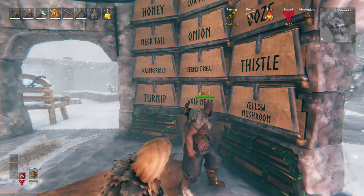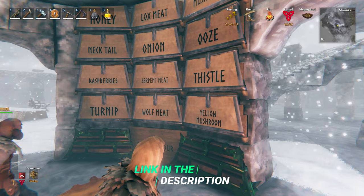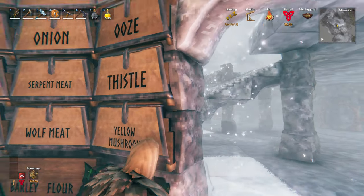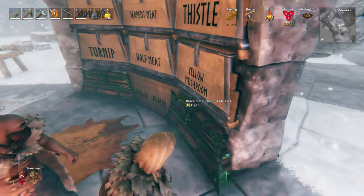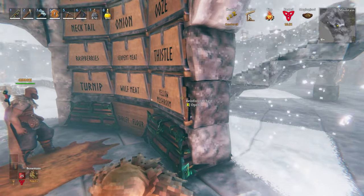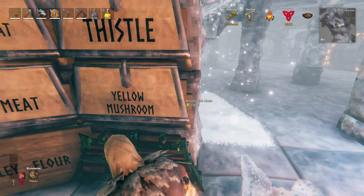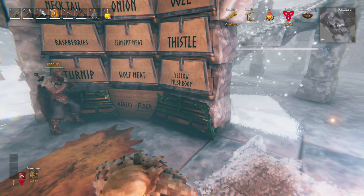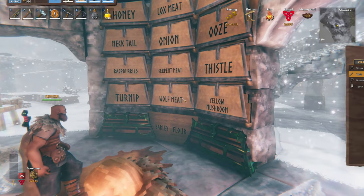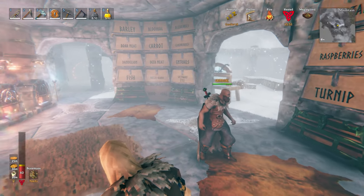I'll tell you the secret. He put the chests up and then had a wooden wall as a backer on the side of the chest, and used that wall as a backer to slide the sign into the front face of the chest. He writes the word he wants, then does a bunch of spaces to make it float off the sign and onto the chest. Then he deletes the wall and you get words on the chest. Zane from Zane's World — you're a smart guy. He's very research-based, and him and Beeblebum both also make Valheim content.